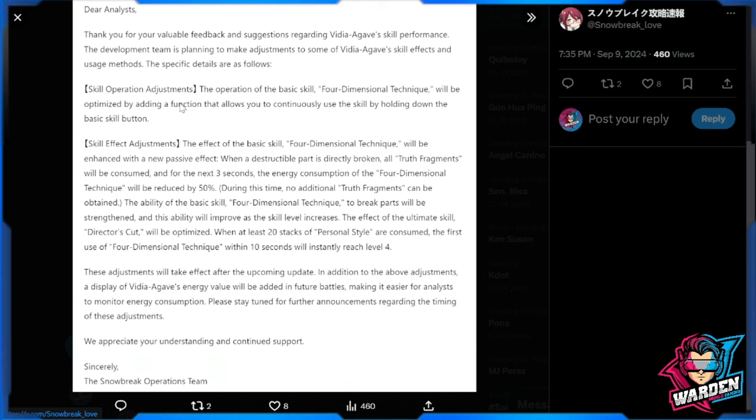I think this is a small adjustment to her kit, nothing major to make her really overpowered. First up, we have the operation skill adjustment, which pertains to her standard skill. This will be a holding-down mechanism — not clicking buttons, so they're turning it into a hold button which you can continuously use for the standard skill. That's a great quality of life addition to Agave's kit.